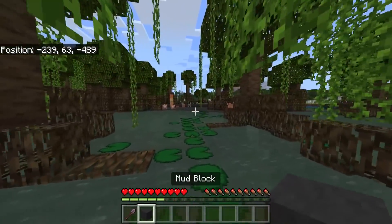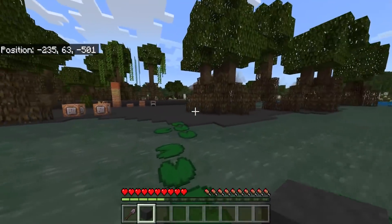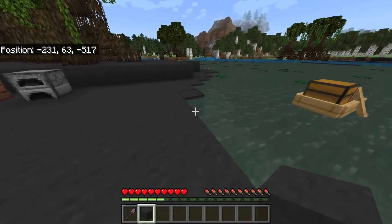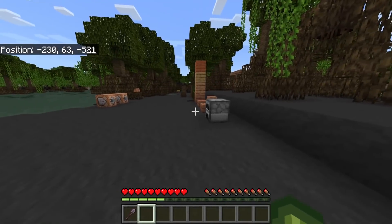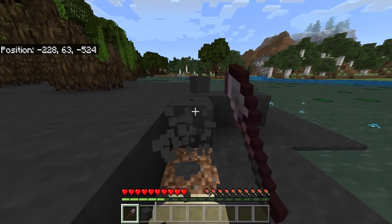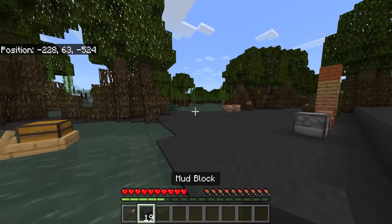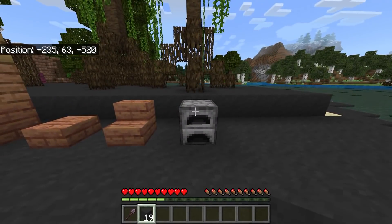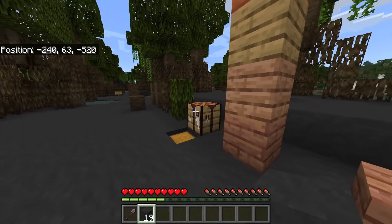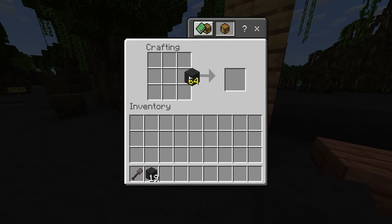This is a mud block. Mud blocks make up the majority of this mangrove swamp, and again this is a work in progress. I'm hoping when Minecraft introduces this, it's going to be a feature where you put mud blocks inside a furnace and smelt them down to get a different variation. At the moment, it's just a concept version where you do it a different way, and then you get the brick variations.